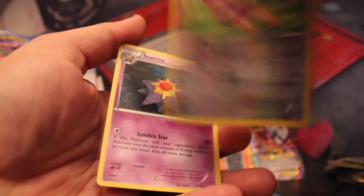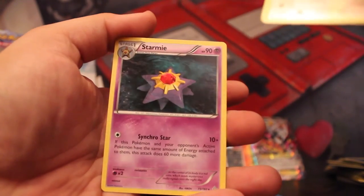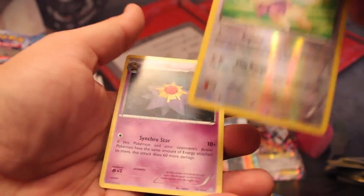Bunnelby Reverse Holo Alolan Raichu, and a Starmie — wow. Most of the Starmie cards I've seen are like water with a lot of light around it, but this one's really dark and it really captures the Starmie of it all.